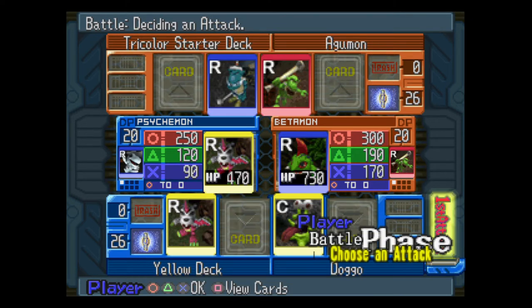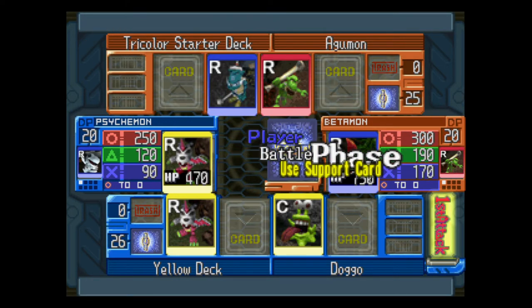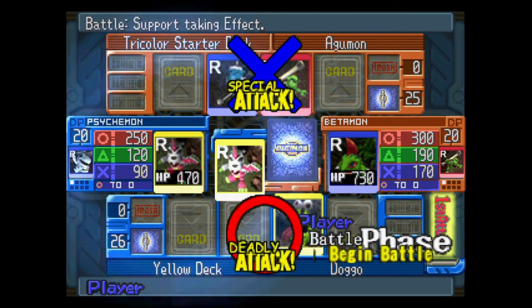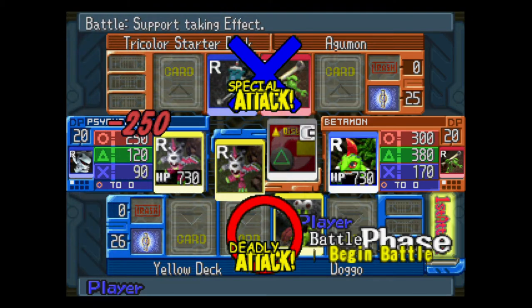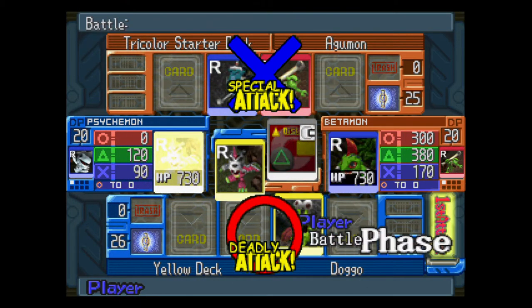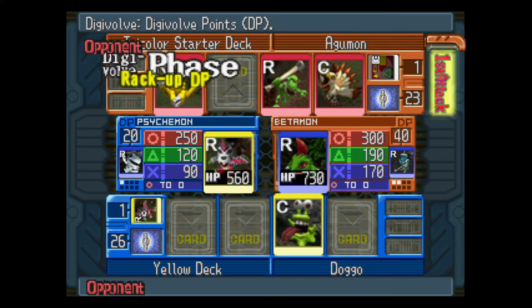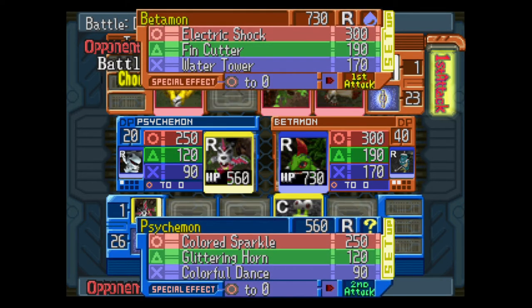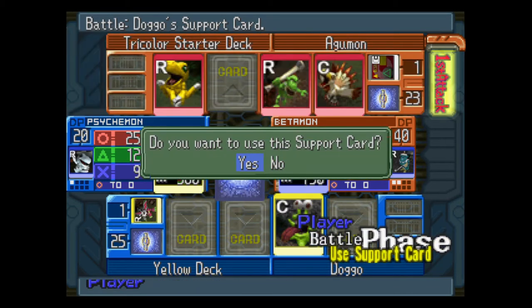Here's a quick rundown while I'm playing. The way it works is we've got our guy as a rookie and they've got their guy as a rookie. We have three different kinds of attacks: Circle, which usually hits really hard; Triangle, not as hard but doesn't have as many counters; and X, which with the exception of certain blue cards doesn't hit for much.